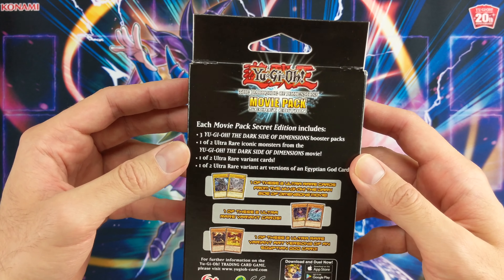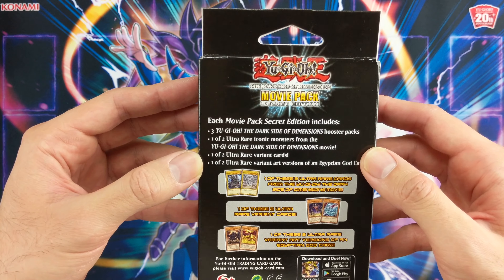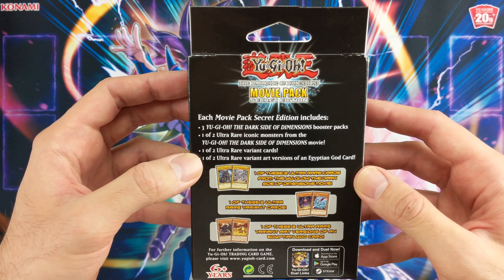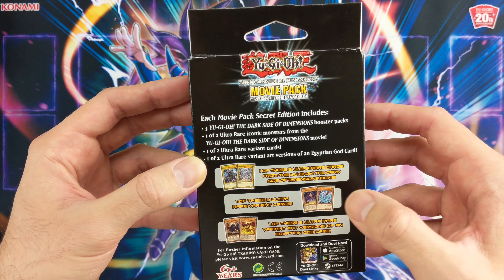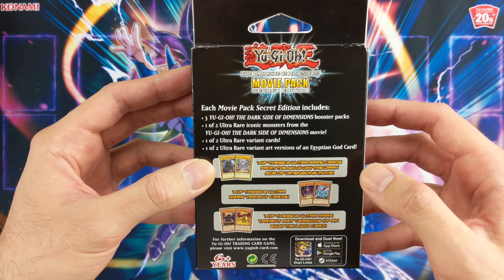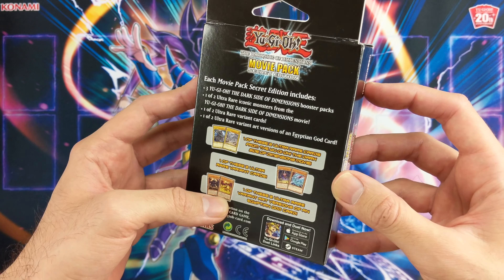Each movie pack secret edition includes three Dark Side of Dimensions booster packs, one of two ultra rare iconic monsters which is either Dark Magician or Blue-Eyes White Dragon, one of two ultra rare variant cards which is either Dooza or Crystal Dragon, and one of two ultra rare variant versions of Egyptian God cards which is either Obelisk the Terminator or Slifer the Sky Dragon.